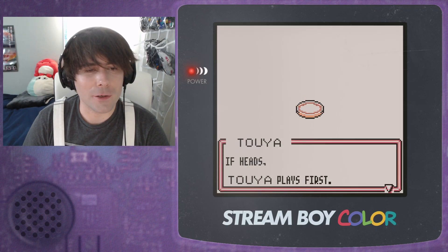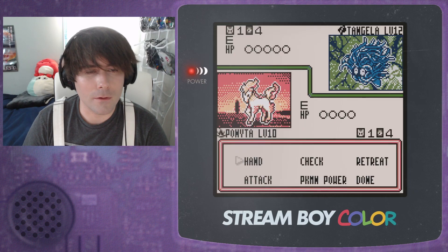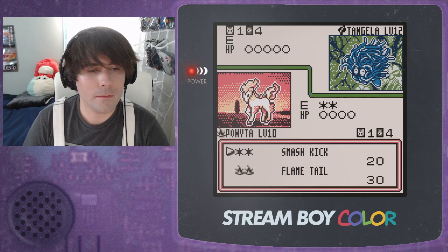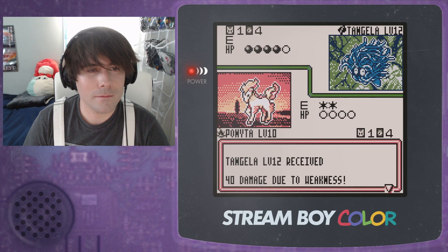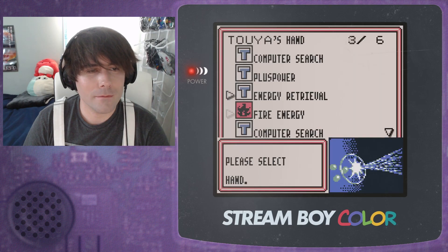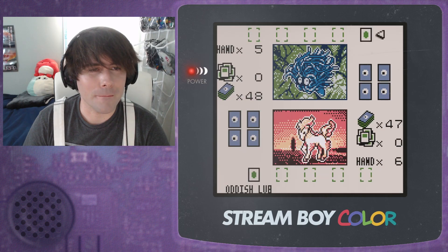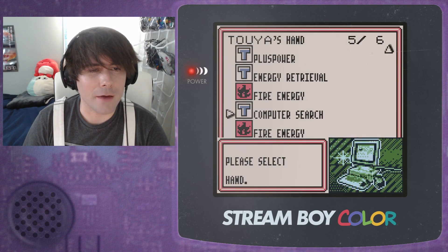Ponyta is a great opener, especially when you've got a Double Colorless Energy with her — or him, I don't know, it could be either. Turn one 40 damage seems balanced. I could have used the Plus Power for a knockout — what am I doing?